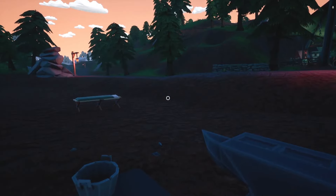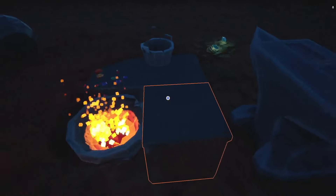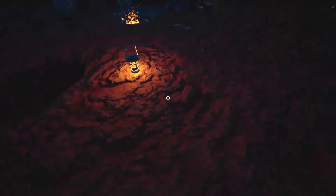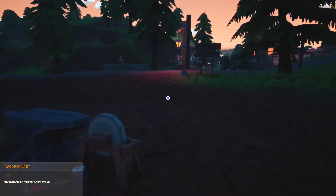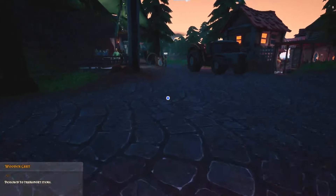Here we are back at our plot, Ember Cradle. We've got a small amount of stuff, the basics of a workshop going. We've got our dripping pipe and our buckets down there. Let's go ahead and grab this cart and spend our money right now on these machines because I'm just excited.